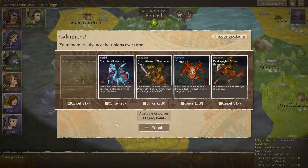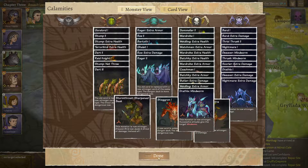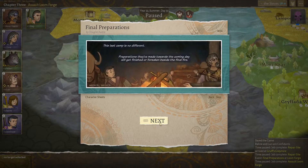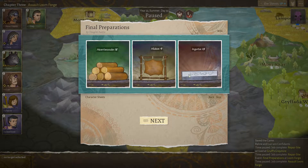We're going to cancel all the Morthagi bullshit — which is just that one. That would be extra damage for Watchmen. The rest might as well happen — it's all good. Here it is, boys — the final battle. Whenever the sun goes down, camp unfolds around a spark. And then it's time for talk, for cleaning and patching and polishing. The last camp is no different. Preparations that are made towards the coming day will get finished or forsaken besides the final fire. So that's our Heartwoods, Hides, and Ingots. Fabrics and Spell Threads.